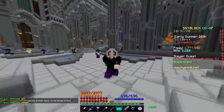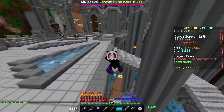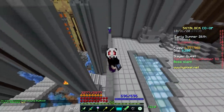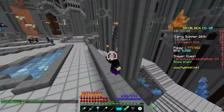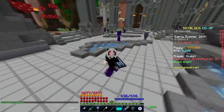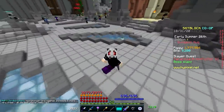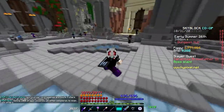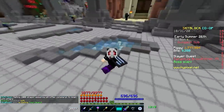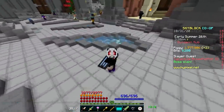This is also when you want to start switching into your main class set. If you are archer, you can actually use the shadow assassin set that you get from this floor. While it's going to be incredibly squishy and you'll die a lot, you can use it if you think you're prepared, but otherwise stick to the same gear you used for floor 4. Floor 6 is incredibly difficult, and I have a lot of guides on tips on how to survive, so if you feel lost after watching this, check out some of my most recent videos.